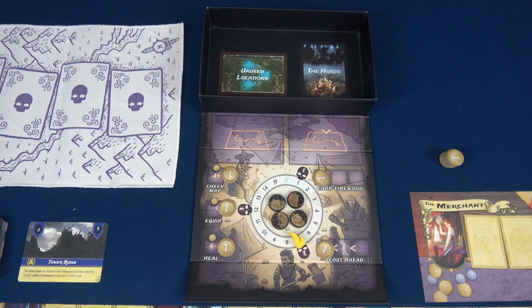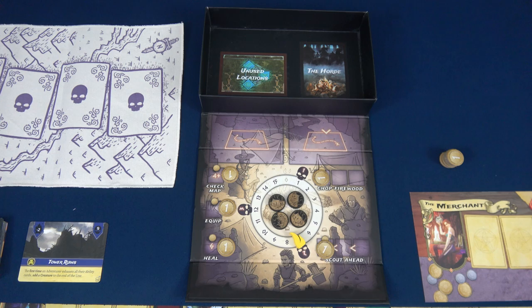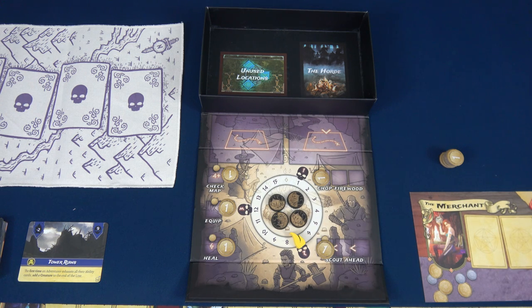Hello everyone and welcome to the One Stop Co-op Shop. This is Colin and today we are going to do a playthrough of Set a Watch: Swords of the Coin. This is the expansion — a standalone game that you can combine with the original game, Set a Watch. It is a dice placement puzzle game. I feel like it works really well solo to two players. I'm excited to show it to you.